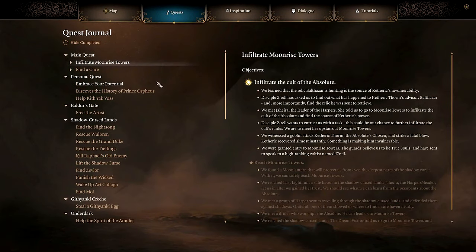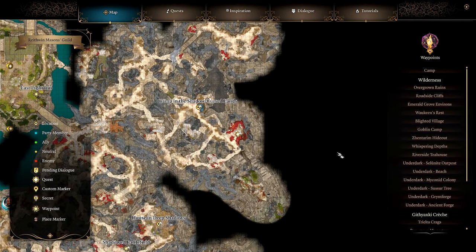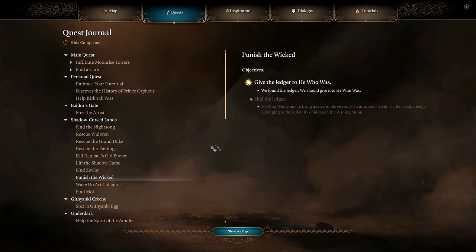Let me look at the quest and see if I can figure it out. Shadow Cursed Lands — Punish the Wicked: give the ledger to He Who Was. We found the ledger, we should give it to He Who Was. Where is he? Oh, he's here. I must have missed this. I mean, that's quite a ways over there.